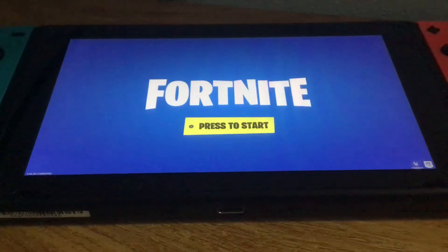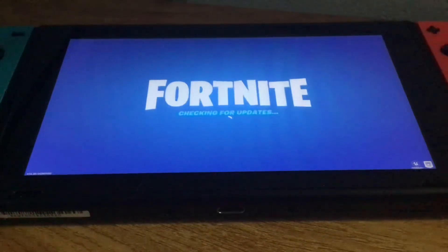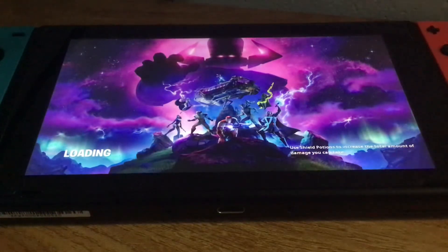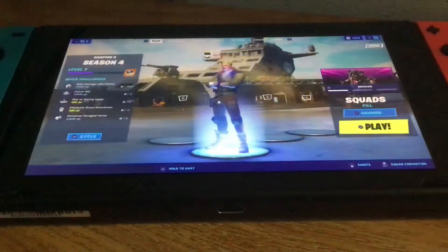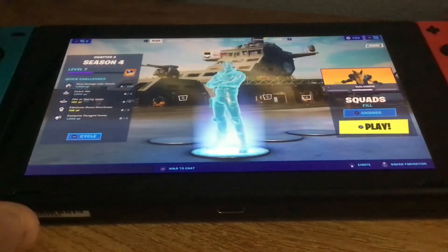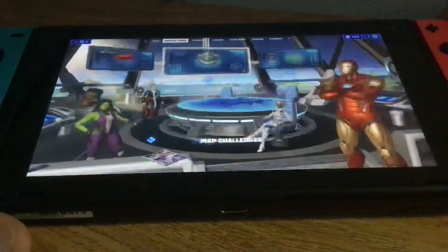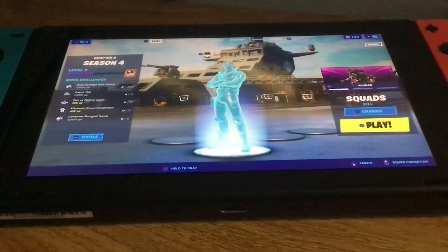Now it's going to go up to Fortnite — press A to start, which I'm going to do. It's going to check for updates, then it's going to say logging in. Alright guys, you can see it says logging in. Now it's going to take you into the home screen — not the home screen, but just the picture. It should say loading. Now it's going to get you into the home menu. Guys, I'm promising you, this is no internet.